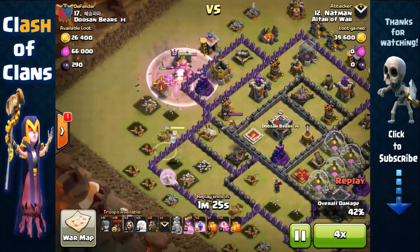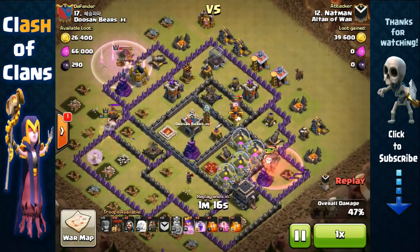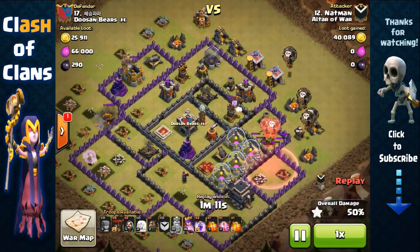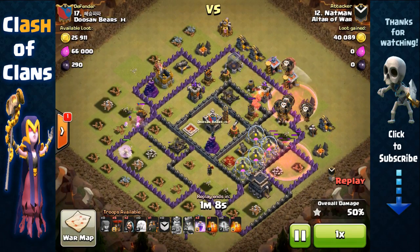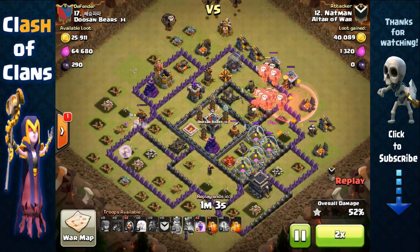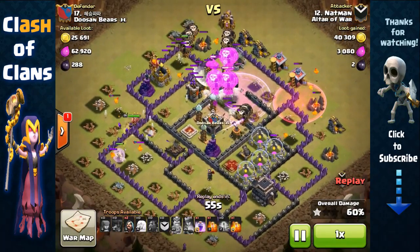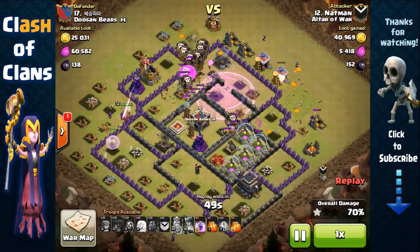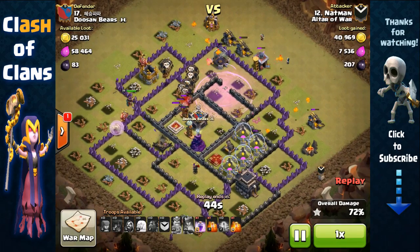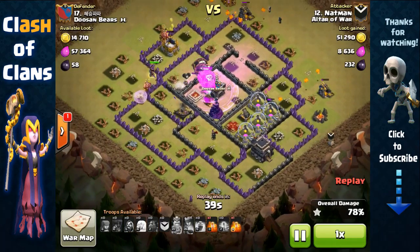He sends out his king on the left to remove those scrap buildings and distract that archer tower and expo, making it easier for his queen to remove the second air defense. He also goes after the lava hound. Then he sends out his lava loon from the left side — since his queen basically destroyed half the base on the left side, it makes it very easy for his balloons and lava hound to completely wreck the rest of the base. He sent out his lava hounds on each of the air defenses, coupled with three balloons per defense.